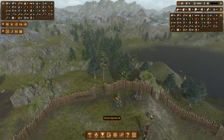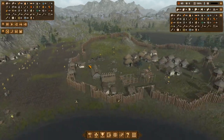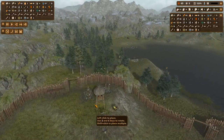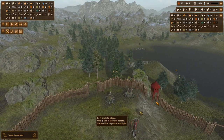We are pretty defendable here, I think, unless we're attacked from the north. Pretty defendable on this side, pretty defendable on that side. But I'm concerned about this direction, so we will place down some defensive structures — just a couple of outposts around here.